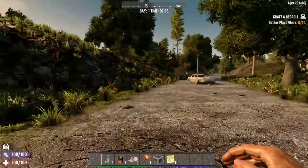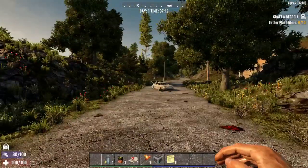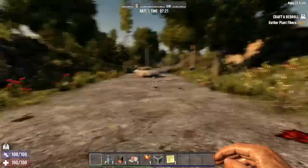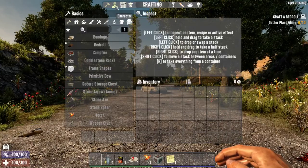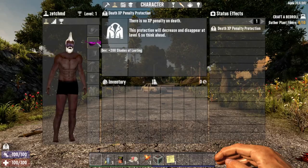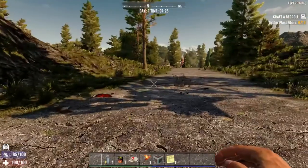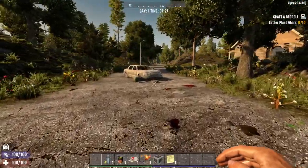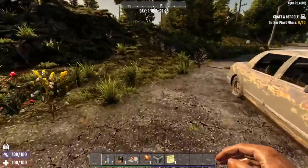Hello everybody, welcome to Gaming Toaster's very first series on Seven Days to Die. Today we are doing a brand new map and we are using the developer 200 Shades of Looting glasses — that's the only thing we're going to be using from the cheat menu. We're just going to play along and see how that 200 looting actually affects everything: gameplay, what items drop, all that sort of stuff.